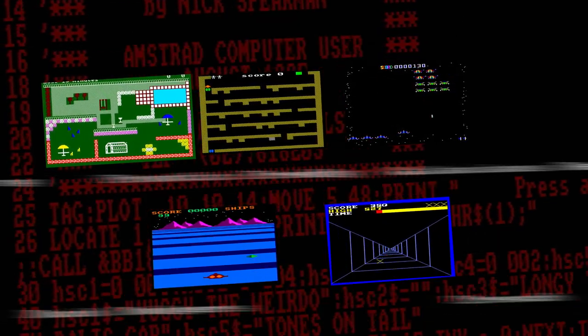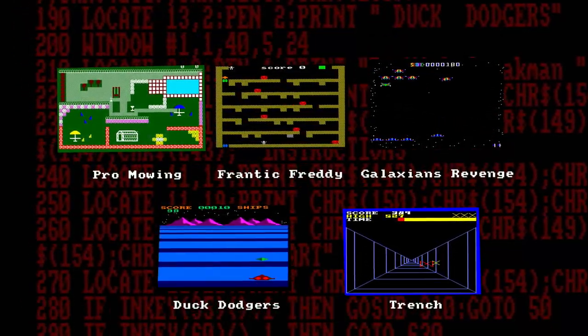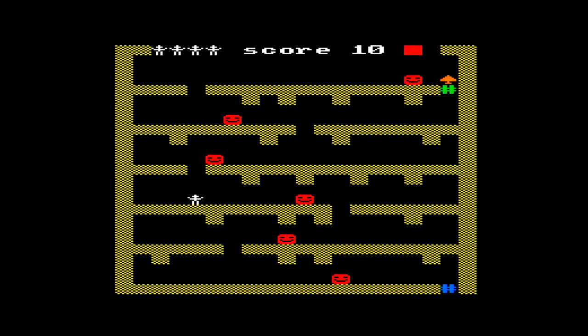So that's five Amstrad CPC type-in games from Amstrad Computer User — another creel piece of ChinnyVision, but I enjoyed playing all of these even if some of the games weren't very good. Frantic Freddy brought back the memories — I had this. It's not particularly good, but it's the kind of listing you can get into and start hacking around. Just finding that one little line to disable collision detection was quite satisfying.